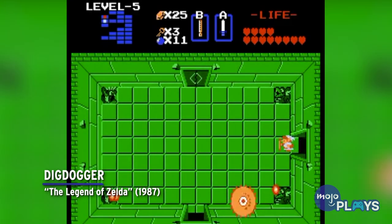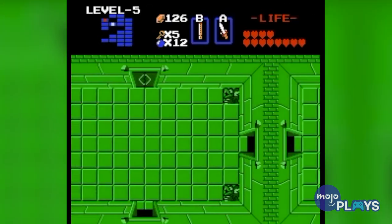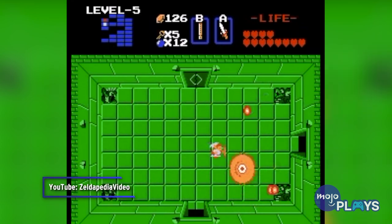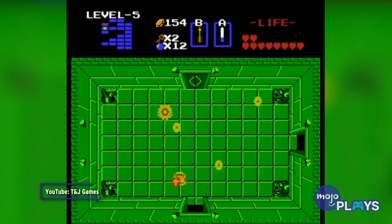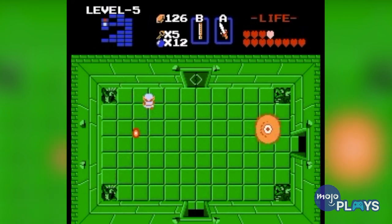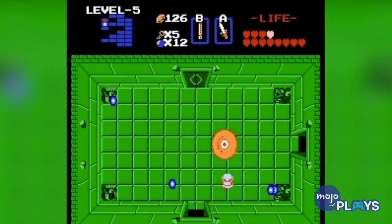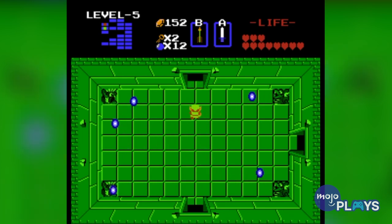Dig Dogger, The Legend of Zelda. Bosses from the original game are naturally not going to be that impressive compared to later entries. Regardless, Dig Dogger was still a disappointment back then. Players fight the boss in the game's fifth dungeon, which is where they also find the recorder. All you have to do is play it as soon as you enter Dig Dogger's arena. It'll shrink down, letting you slay it almost instantly. Maybe you'll have to avoid some fireballs from the statues on the side, but Dig Dogger is quickly and easily dealt with. It feels more like a regular enemy than a boss.